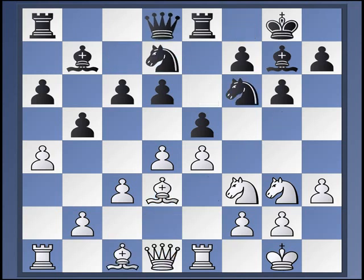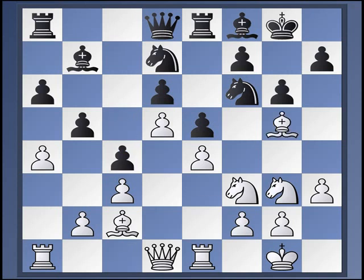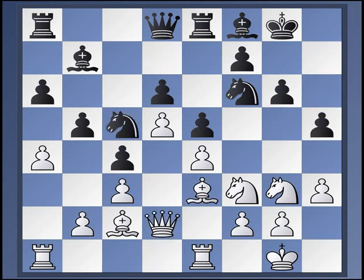I think White has some chances for an edge. So I think C5 is a more reliable choice. Now D5, closing the center — very typical when Black has a bishop on B7 and has already played C5. He can't undermine the D pawn, so D5 is a pretty standard rejoinder. Black is going to have to spend some time bringing the bishop back to a more useful diagonal. So C4, Bishop G5, and here the main line is H6, Bishop B3, Knight C5, Queen D2, H5, and so on.